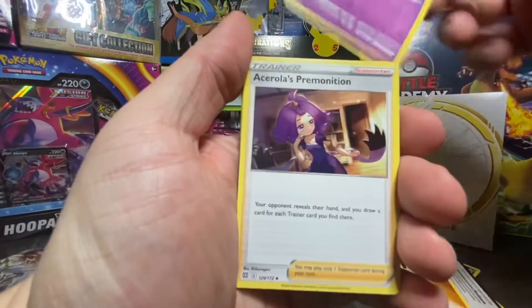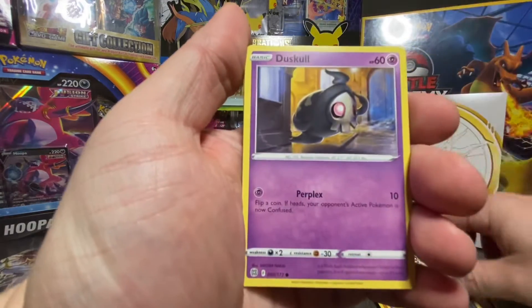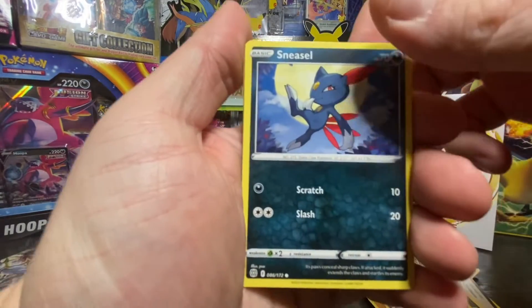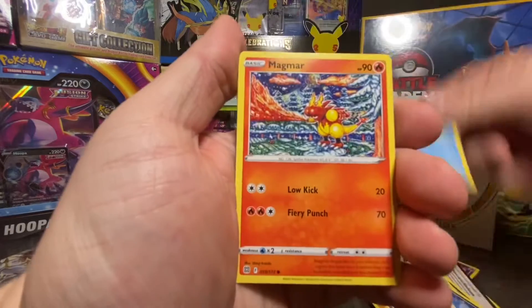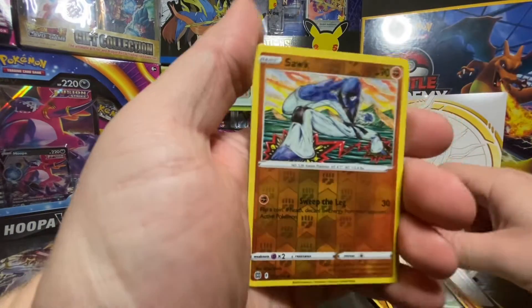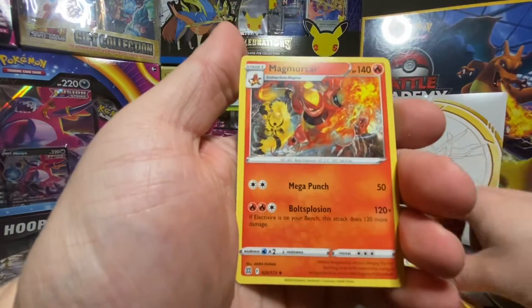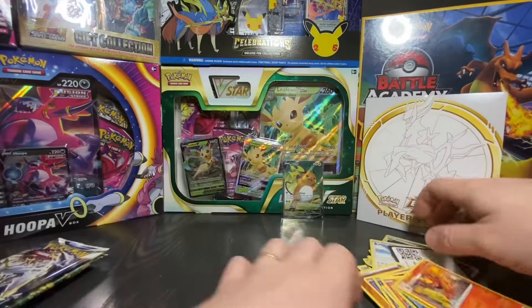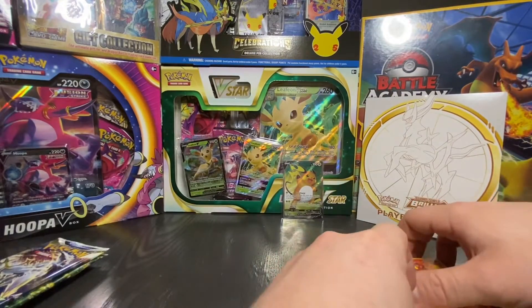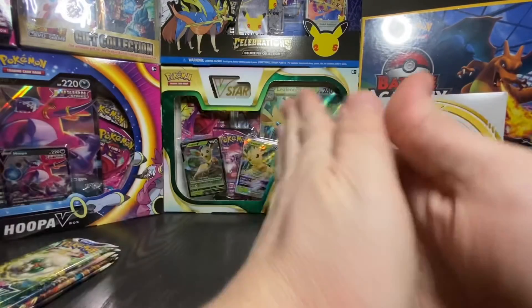Flat energy. Okay, creepy. Magmar Spirit Bomb. Hey, that's a cool looking graphic right there. And Magmortar, non-holographic. Let's see. Got the god on the front.